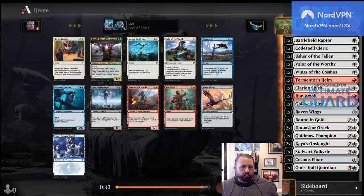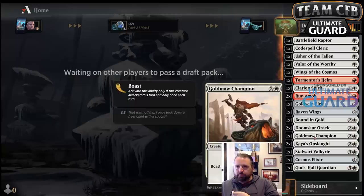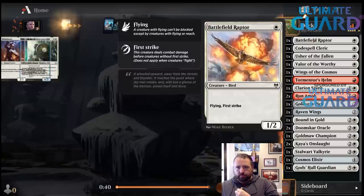I don't want Divine Gambit. I don't really want another Raven Wings here. I think I'd take Runamok here even though there's a good chance I'll wheel it. What Sponzie said is also true — boast works very nicely with them. I just want more cheap creatures, which is why I snapped off Usher of the Fallen and I'm hoping to pick up some more cheap ones.